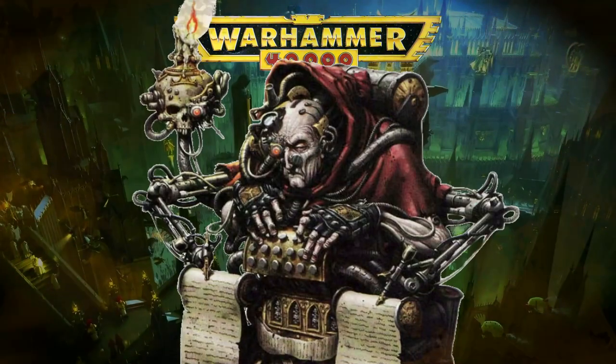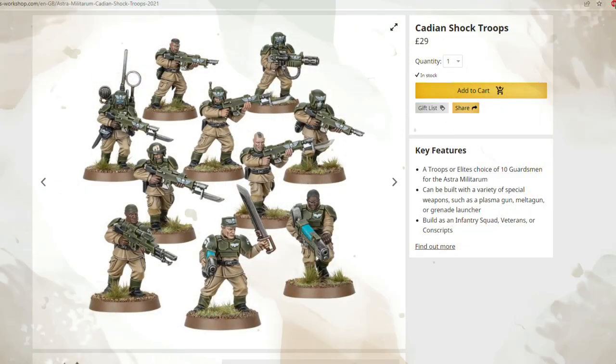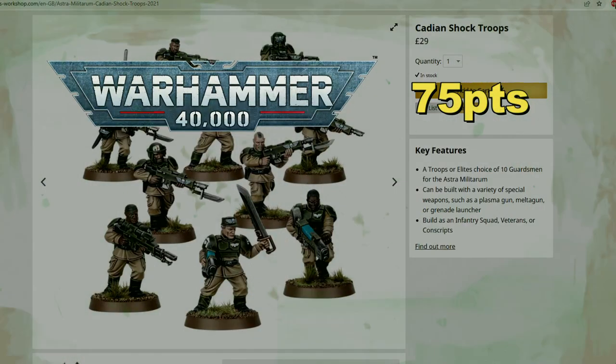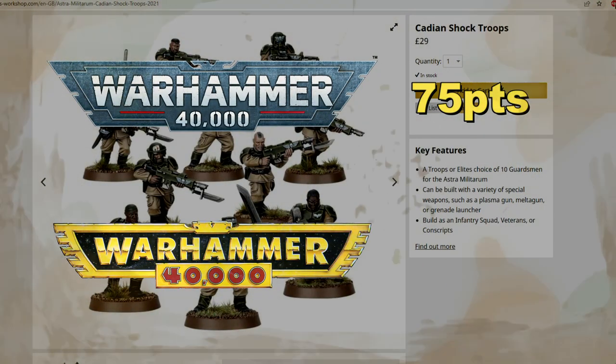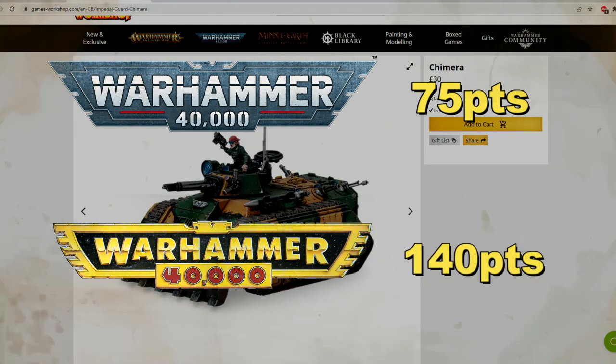Imperial Guard have always been a pricier army to collect on account of the number of models needed. Take this Cadian squad: at WYSIWYG value, this squad is 75 points in ninth edition; in second edition it is 116 points — a 35 percent increase. Chimeras are currently 75 points in ninth edition; in second edition they are 140 points — an 87 percent increase. This is without adding any veteran abilities, vehicle upgrades, or weapon changes.